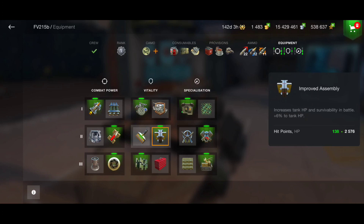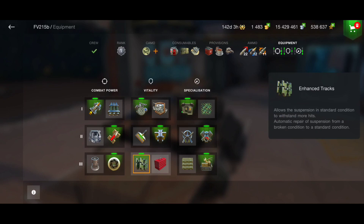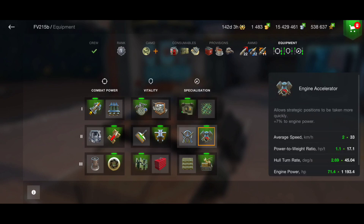We have an insane precision of 0.272 gun dispersion. I'm going for the improved assembly because whatever you do, with or without it, we cannot maximize our armor a lot. That's why it's better to have more hit points, getting nearly 2.6k hit points. I'm going for improved modules, enhanced tracks, improved optics, and engine accelerator, giving us 33 km/h average speed.